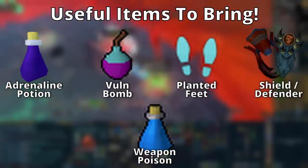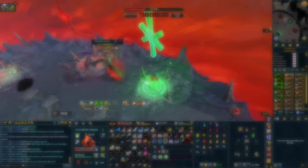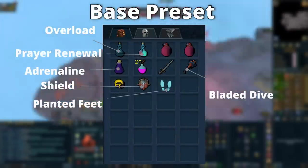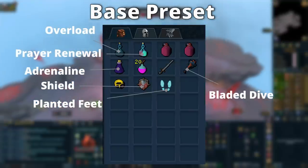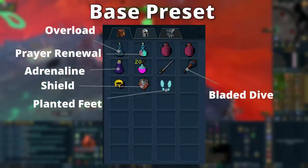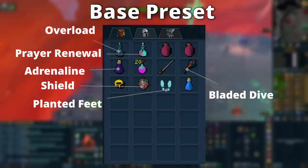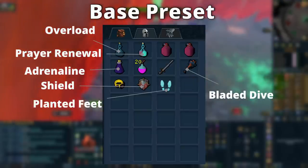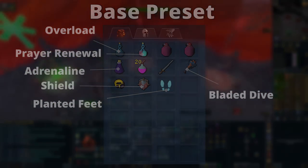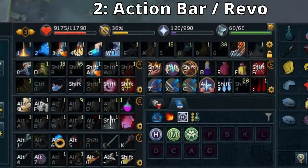That covers the main inventory items people forget. I'm now putting a recommended blank preset on screen — load this whenever you go to a new boss and add any extras you need. For example, the Araxyte is poisonable so add a weapon poison dose to it, then add food. Pause the video here to copy it. Next, let's talk about revolution bars and action bars, which come up in most coaching videos as not being set up optimally.